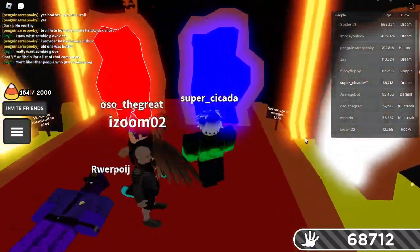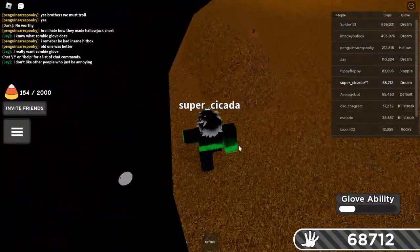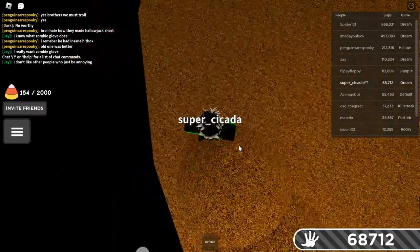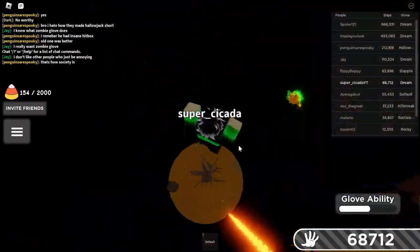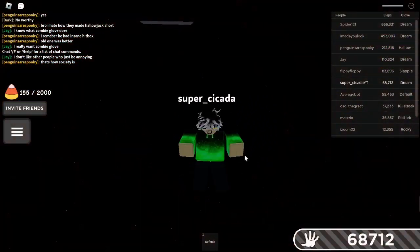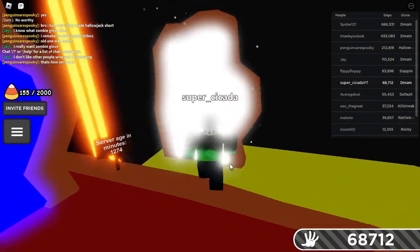First, you go to default island and then you look around until you find moai island. Drop down on moai island, click all the candy there, and then die.